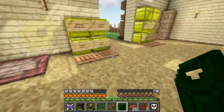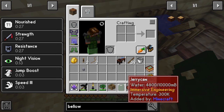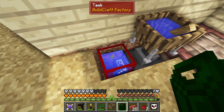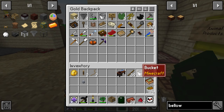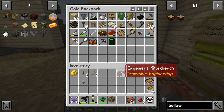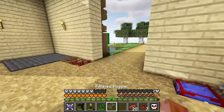So you can dispose of water that way, but you can't pick it back up from the world. I can keep the tank full, or empty it — though I haven't figured out how to empty it without just destroying the tank. Anyway, that's perfectly fine. Let's move on to filtered hoppers.